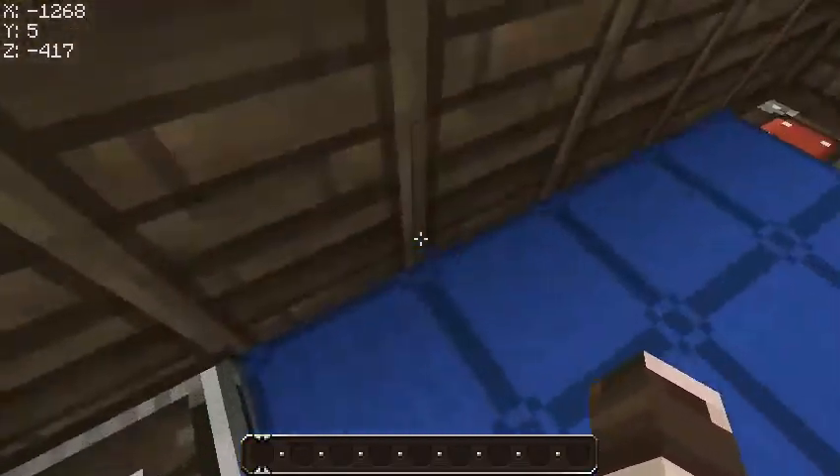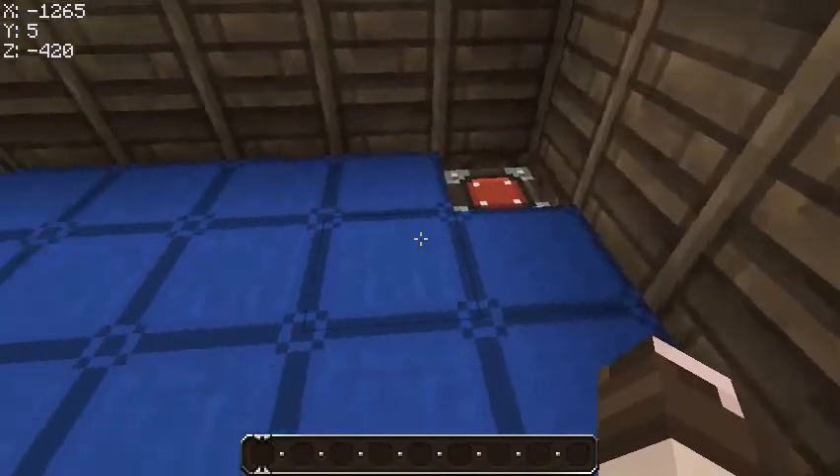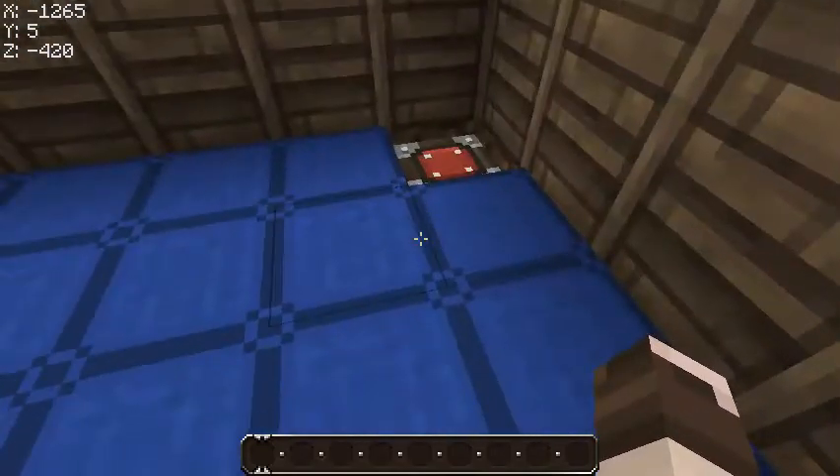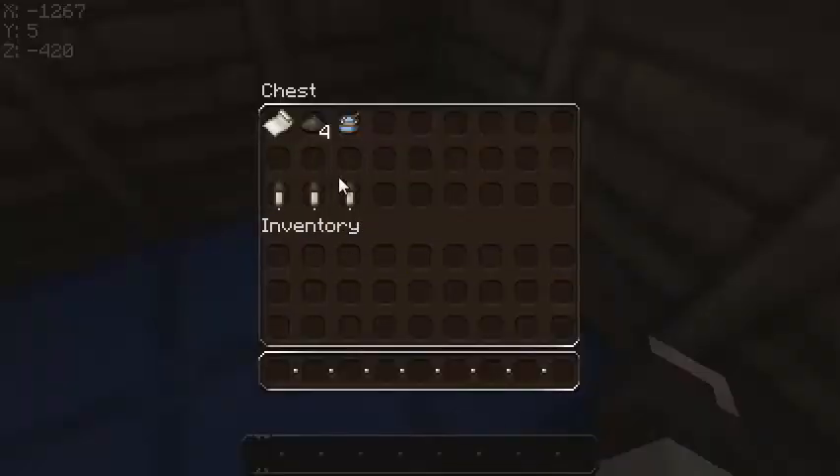Alright, so guys, basically I've got a chest here with something in. Yeah, this is a magic chest — it will tell me whatever we're going to build today, okay? So let's take a look. Fireworks!